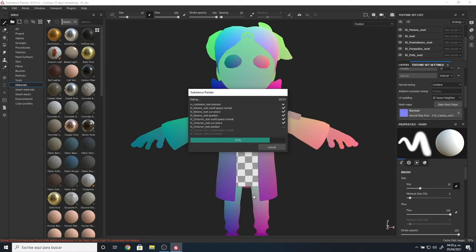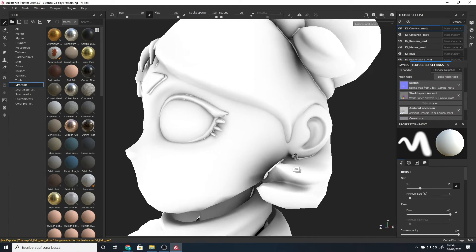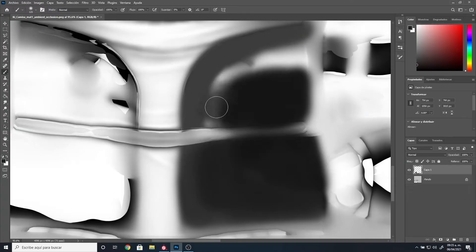Here I first start making the bakes to transfer the detail from the high-poly model to the low-poly model. The automatic bakes have some errors, so let's fix them manually in Photoshop.